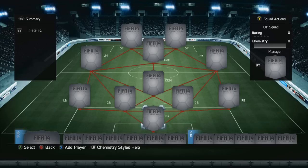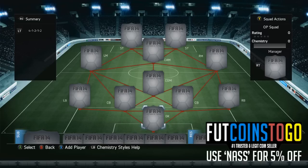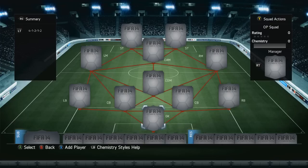First things first, if you guys are looking for any cheap and reliable Ultimate Team coins, make sure you head over to FUTcoins.co.uk and use the code Nass for four or five percent off. They're the cheapest around at the moment — 100k for eight pounds. I haven't seen it cheaper anywhere else.